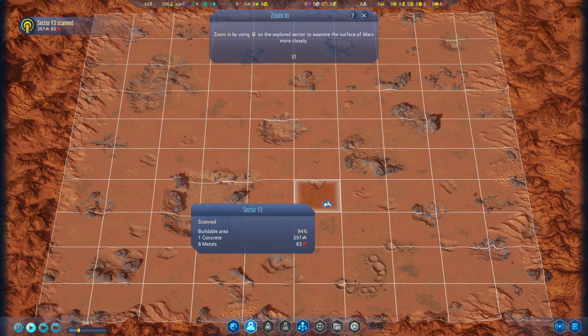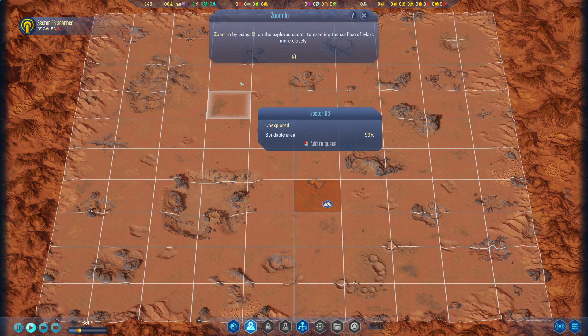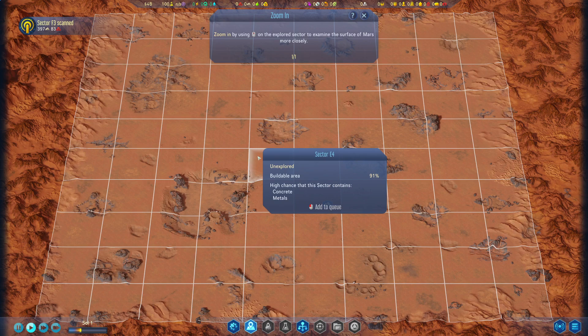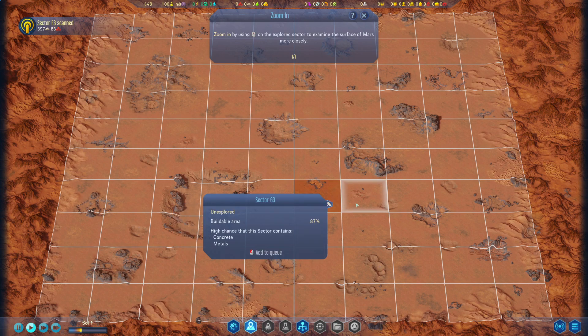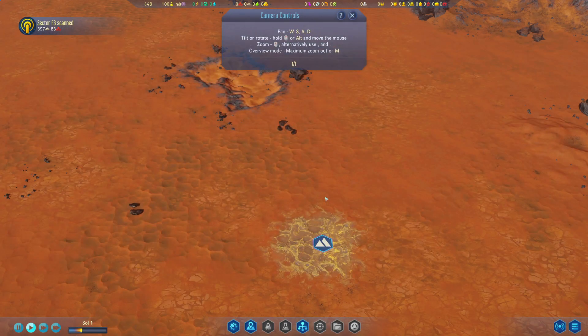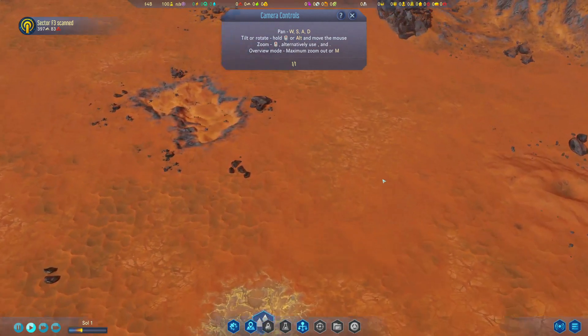This is sector F3, buildable area 94%, one concrete, eight metals. It says zoom in using the middle mouse on the explored sector to examine the surface of Mars more closely. I assume this is the explored sector, only because it's not highlighted in white. So let's zoom in. Oh wow, I just zoomed in — this is wild. We can use the WASD keys.